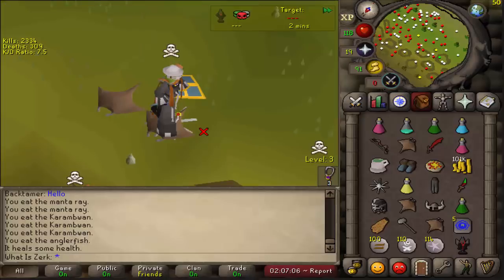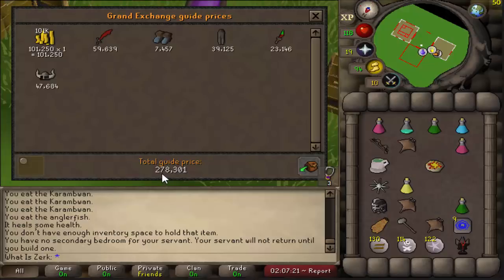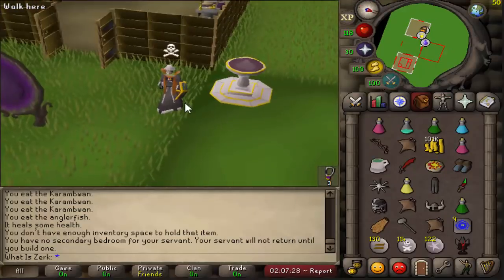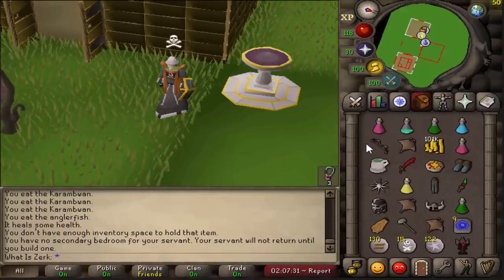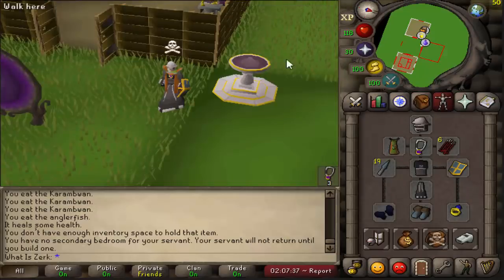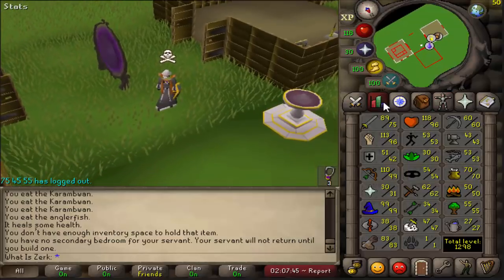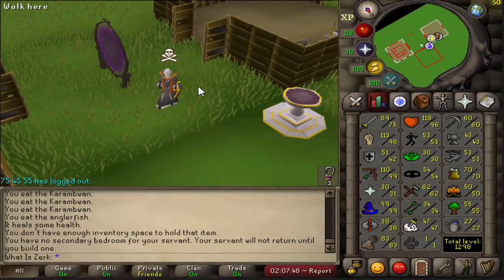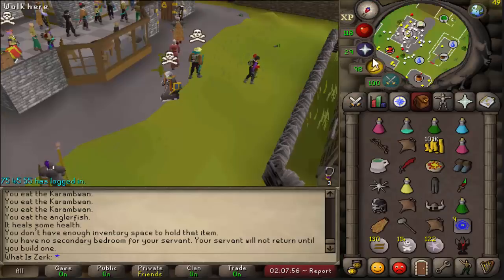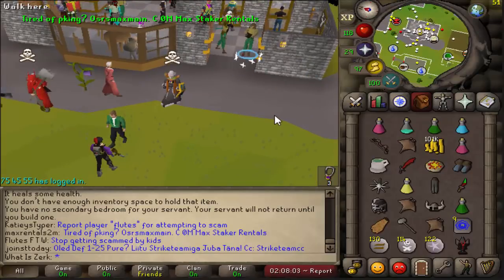We're going to end the video there. Price check — about 250k, 278k. Hopefully you enjoyed using this combo — I certainly did. The only thing I'll change next time is get a berserker ring so I can risk the dark bow, which is 488k — I'm risking about 600-700k so we'd be risking about a mil. Comment down below if you enjoyed, subscribe if you're new — we're nearly at 7,000 subscribers so please hit that subscribe button. I'm really enjoying PKing again, it's going really well for me at the moment. See you in the next video.